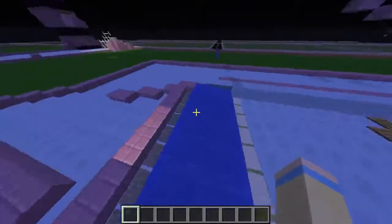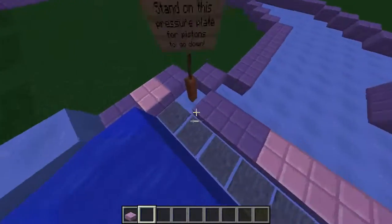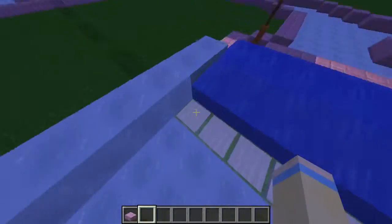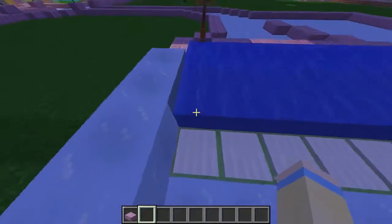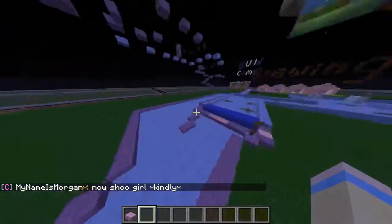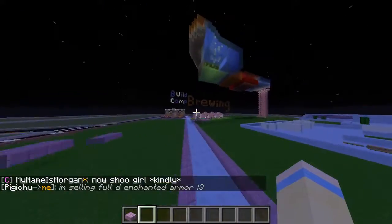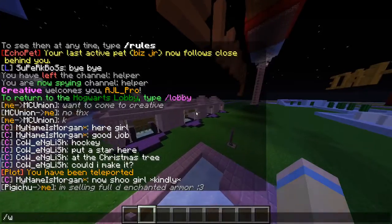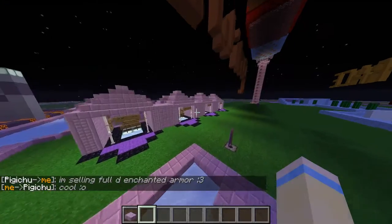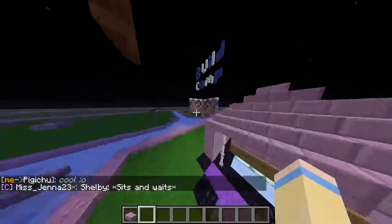If you want the barriers to come down, all you have to do is stand on the pressure plate all the way to the left — remember it's not this one, not this one, it's the stone one all the way to the left. Then this will go to brewing. Once you get here you can read all the signs, they all say the same thing.